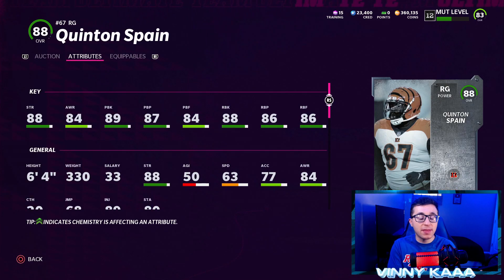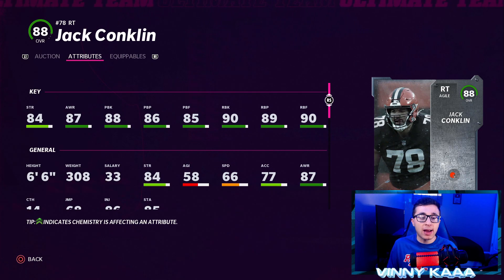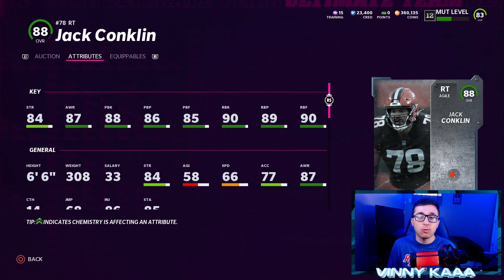Looking at card stats, Quentin Spain has 88 Strength, 84 Awareness, 89 Pass Blocking, 87 Pass Block Power, 84 Pass Block Finesse, 88 Run Blocking, 86 Run Block Power, and 86 Run Block Finesse — a really good card early in the game. Jack Conklin has 84 Strength, 87 Awareness, 88 Pass Blocking, 86 Pass Block Power, 85 Pass Block Finesse, 90 Run Blocking, 89 Run Block Power, and 90 Run Block Finesse. If you like to run the ball, go with Conklin; if you prefer passing, go with Spain.